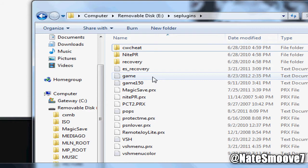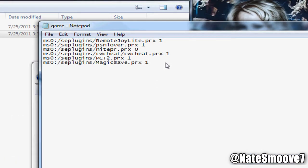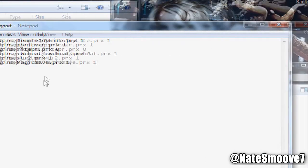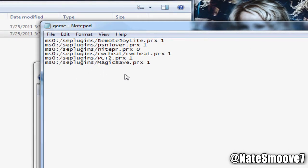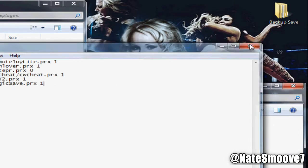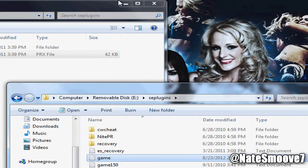Then you're gonna want to open up the game.txt file and you're gonna want to add this line to it right here: ms0:/seplugins/magicsave.prx - so it can open up when you go to the game. Here's the line again, just copy that into your game.txt file.